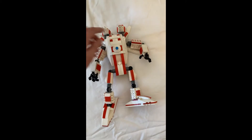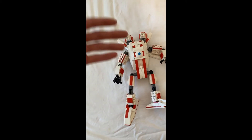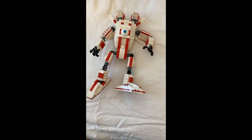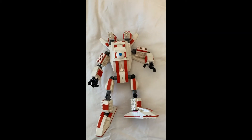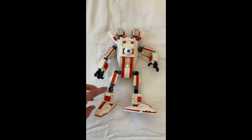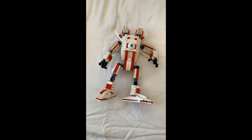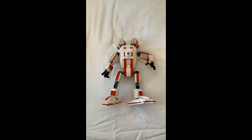My first mistake was actually allowing a minifigure to go inside and making room for it, because it just doesn't work. The new one I'm definitely not going to be able to fit a minifigure in there because it just throws the entire proportion off when you have to build around a minifigure. Minifigures are just too big, and when a minifigure is this small compared to the Titan it just looks really unrealistic.